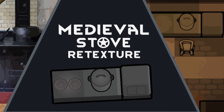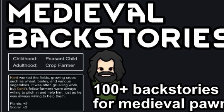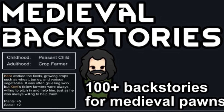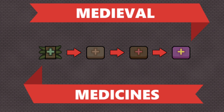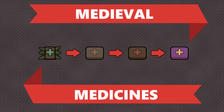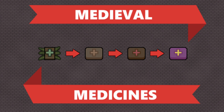Number 4: Medieval Stove Retexture. This mod just retextures the fueled stove into a more medieval theme fitting style. Number 5: Medieval Backstories. This mod adds 100 new backstories for medieval playthroughs to make the game more immersive. Number 6: Medieval Medicines. This mod adds three more medicines for medieval playthroughs, with effectiveness ranging from slightly better than herbal medicine to slightly lower than Glitterworld medicine.